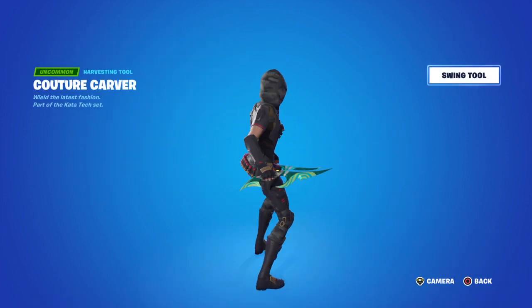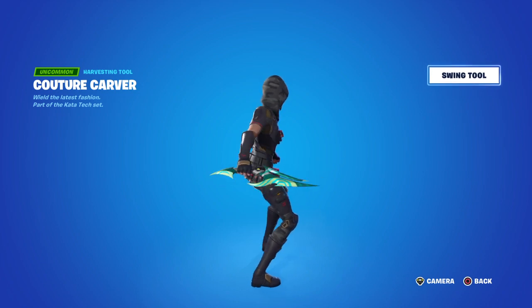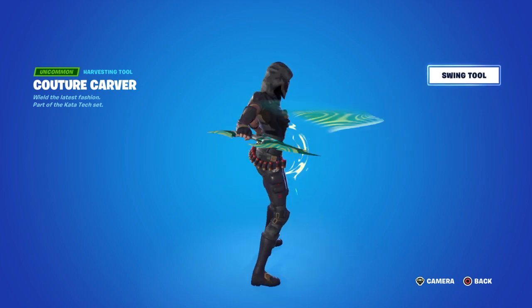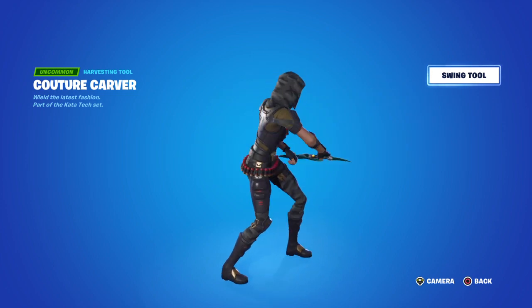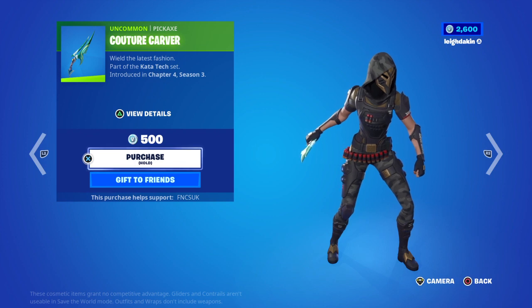We'll view it in big screen because we're going to swing it there. It looks like it's got a cool contrail — look at that contrail. The splash is quite unique as well. It's not too bad, 500 V-Bucks for that one.